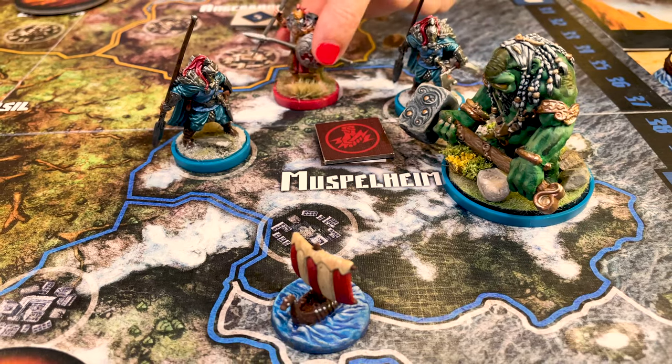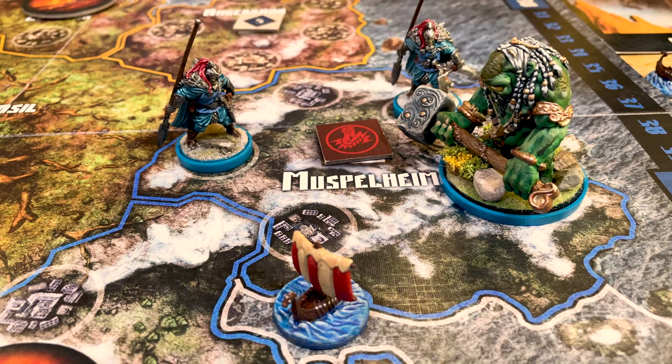In Blood Rage, you play a clan of Viking warriors. Everyone's going to die, so you might as well go down in a blaze of glory. Each player must gain as much glory as possible through battle, pillages, fulfilling quests for their gods, or dying valiantly to reach Valhalla. The game progresses through three ages as it comes to its fiery end. The player with the most glory at the end is the winner.